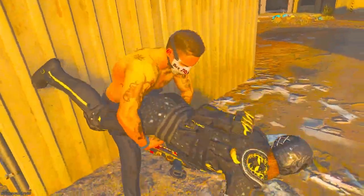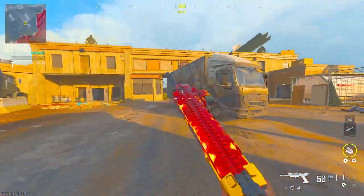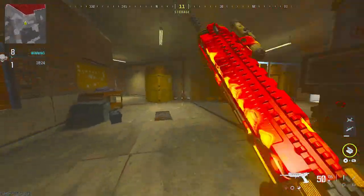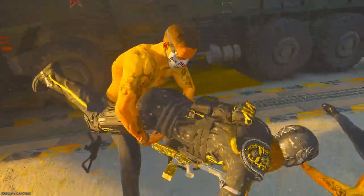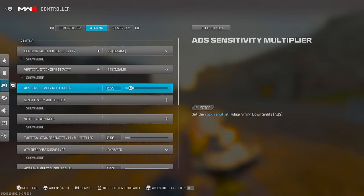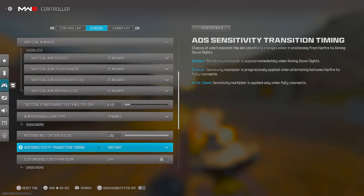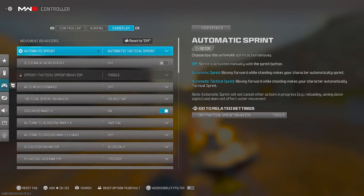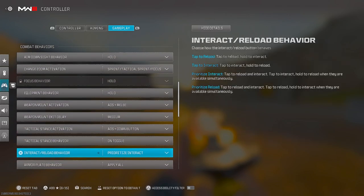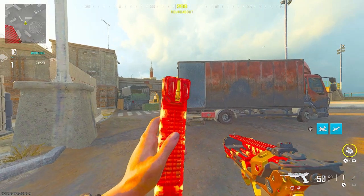Now the most important part of the video — I know y'all have probably been waiting for this. This is gonna be my settings that I always use for every single video: 20/20, insane, 0.55 and 0.6. This is just the standard. Dynamic, Black Ops, auto-tac, print by it, only priority time. Press the pause button if you miss any settings.